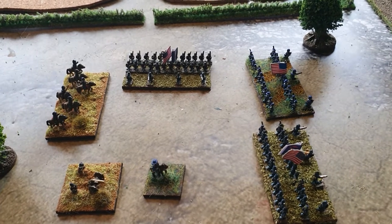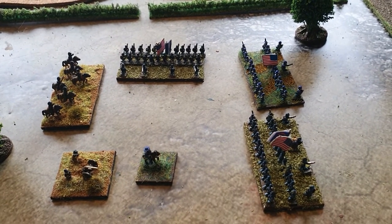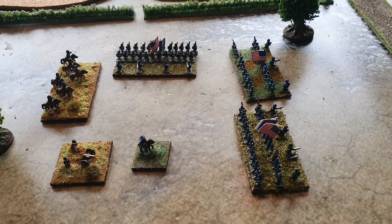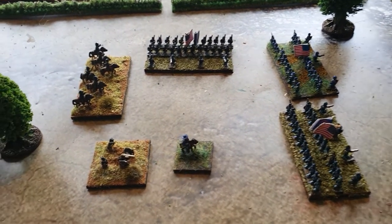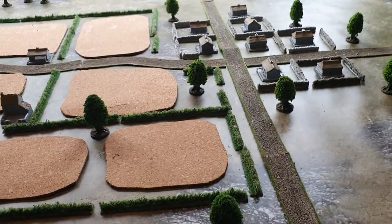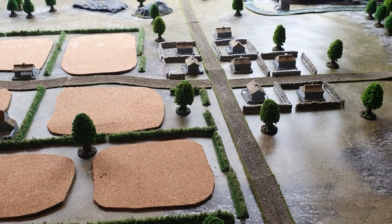It is recommended that if you're using different types of units, you mark them with colored markers: red for veterans, white for raw, black for elite. You could also use yellow for skirmish zero and green for skirmish two. But since everybody's going to be rated the same in this battle, I'm not actually bothering to use colored markers.